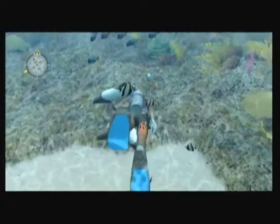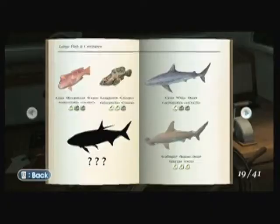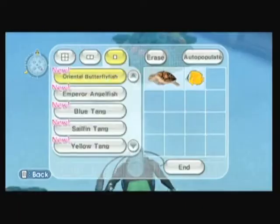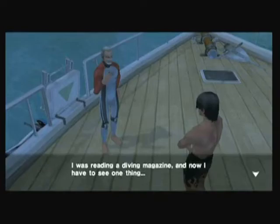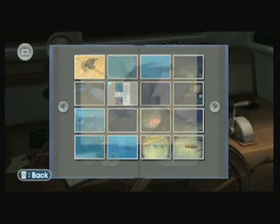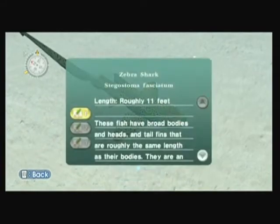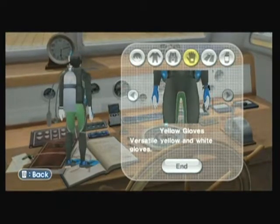Different animals prefer different habitats, and some only come out during certain times of day or specific seasons. Your main tasks are to catalog over 200 animals present in the local waters and to salvage artifacts hidden in the sand. Additionally, you can stock a local aquarium with species you've discovered, and from time to time you'll receive requests to guide clients on dives or snap photographs for magazines. You can answer these requests at your leisure, and you'll be judged on your ability to find the right fish or take a clear photo. Rewards are limited to different colored gear, but this game is more about the journey than the destination.